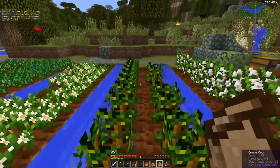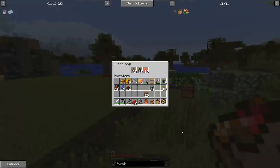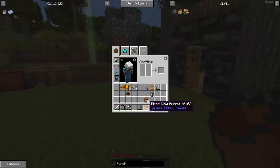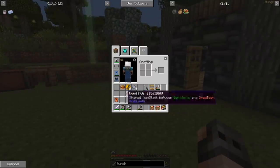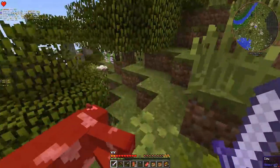With three pieces of paper we can make an extra lunch bag because in this modpack you have to eat so much that one lunch bag is not enough. You shall have all the berries, and you shall have the rest of the berries. That's a very good thing because I don't have to carry ten different types of food at all times.